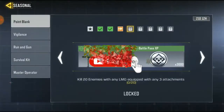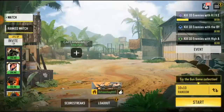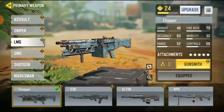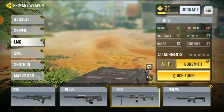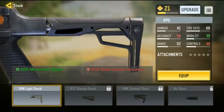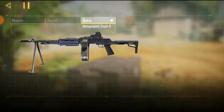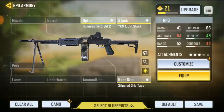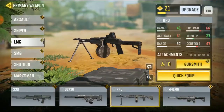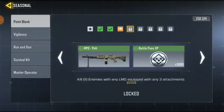Now go for the next task — it says kill 20 enemies with any LMG equipped with three attachments. This is very easy. Go to multiplayer, go to loadout. I have an LMG weapon which is the Chopper. From the LMG category, let's equip the Chopper or the RPD. Right now we're asked to equip just three attachments. Add a scope — that's one. If you want to add more you can, but just make sure you're adding three attachments. So right now we've got three attachments equipped on the RPD. Just go ahead and get 20 kills using the RPD.